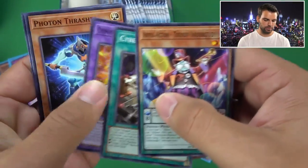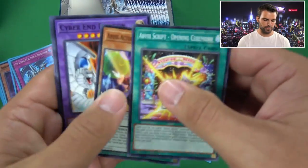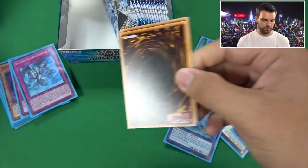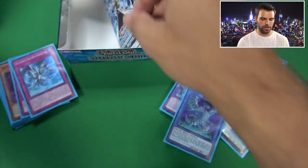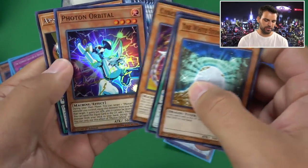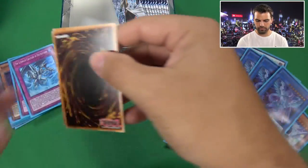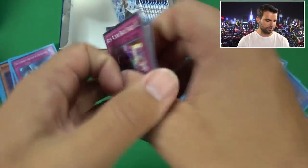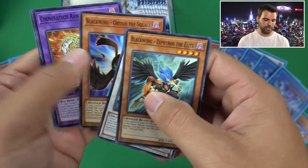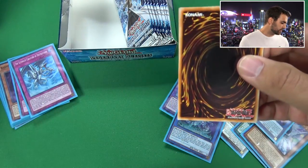Blue Eyes Ultimate Dragon reprint art - love it. And in this last box, we got a Chaos Max in the beginning - the gods have blessed us. But at the same time it's going to be hard to pull the other cards. Five Blue Eyes Chaos Dragons! Holy crap - that is insane. Pure fire, you guys. One Chaos Max, four Chaos Dragons.